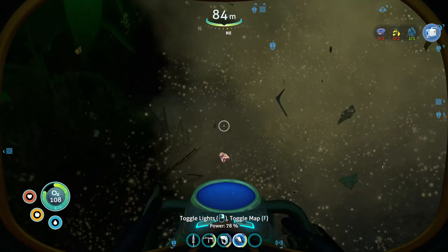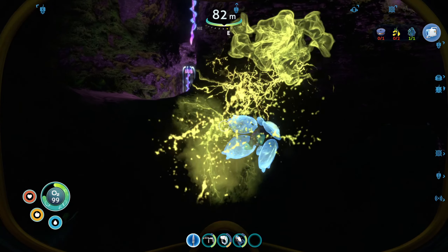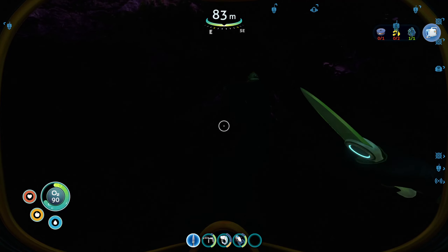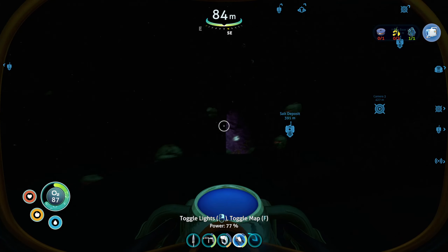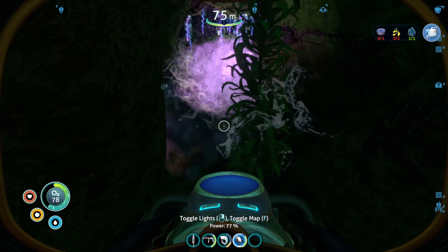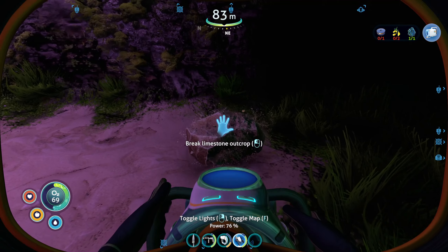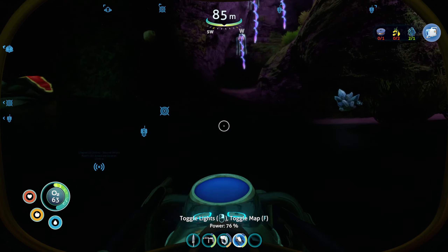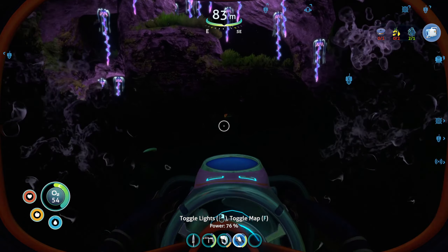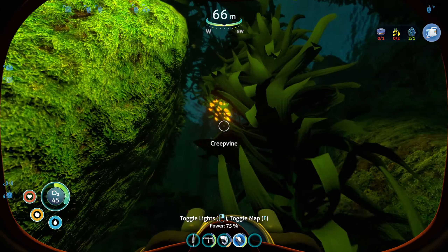We do want to grab everything we can in here, and we do not want to blow up. Can I actually get you? Damn Mesmer - really don't want to have that thing take us anywhere. Got away from him, that's good. Makes it a little bit safer in here, just a little bit though. Did you blow up or are you still in there? He's still in there. But we need oxygen, so let's go get some first and then we'll come back down.